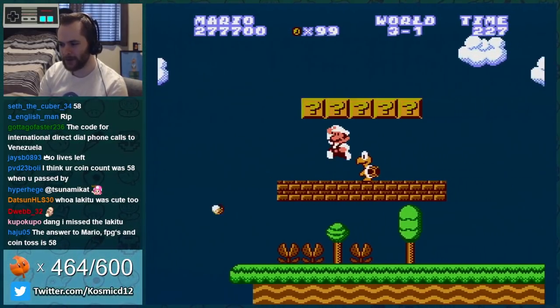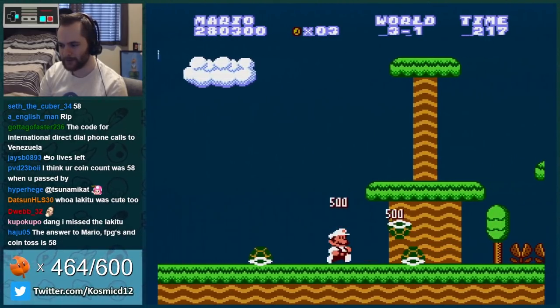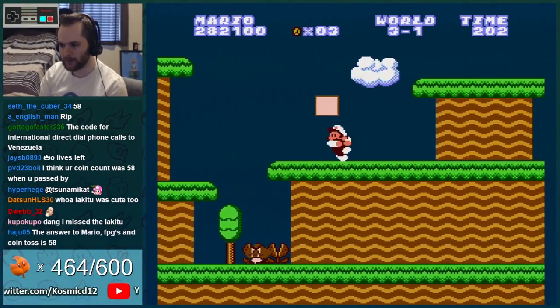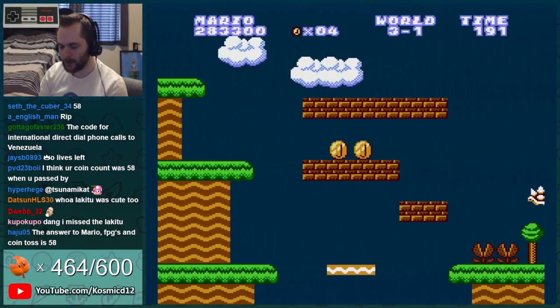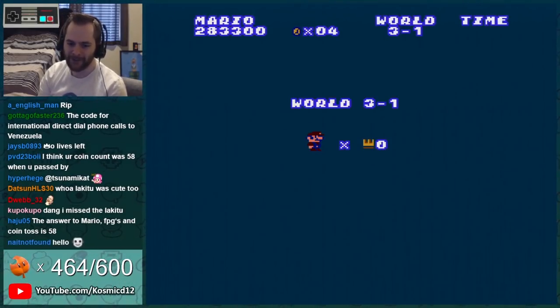Bring Lakitu back — he looked really nice. We need to see him again. Something up here — I don't think there can be, it's too close to the top of the screen. Gamer jump! Wow, that was like — fake gamer jump. It was not even that hard and I still failed it.